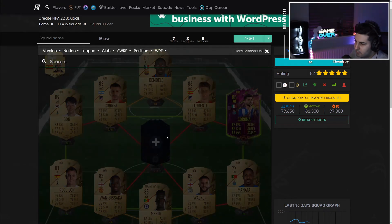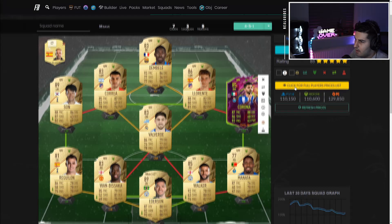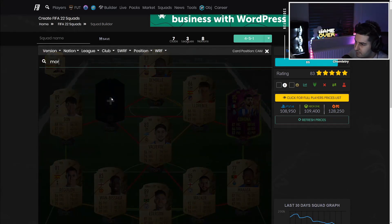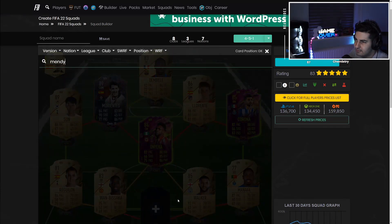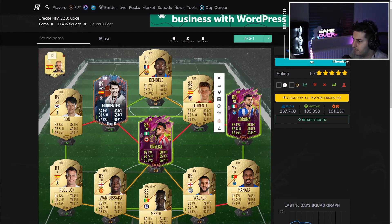Another option: you can get rid of Onyeka and put Valverde in — I wouldn't suggest that — and get Ederson in goal so Lorente and Correa get chemistry. If you have additional coins you can add Morientes. As it is, the team is completely fine. If you're worried about chemistry you can get everyone on 10 chemistry. I'd push for Ederson, but if you can't, Mendy works — most goalkeepers are trash in this game anyway.